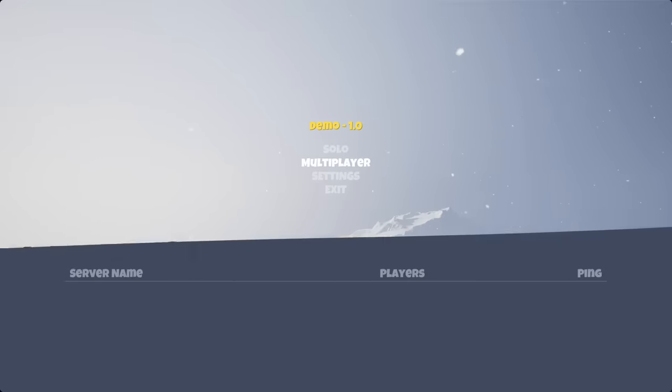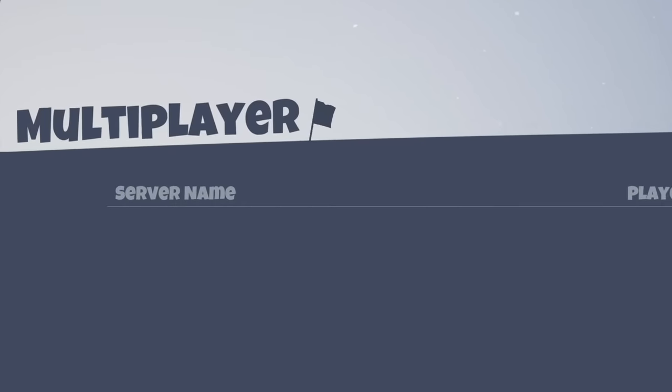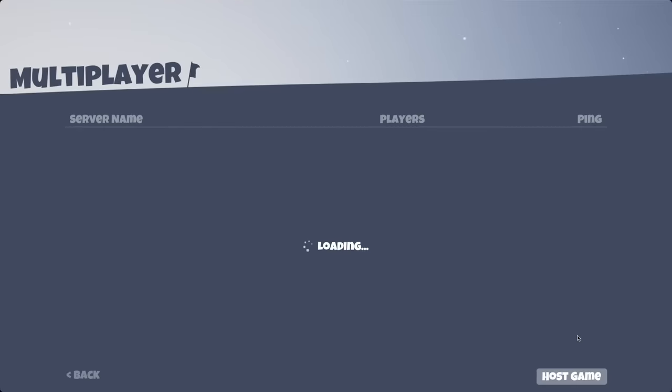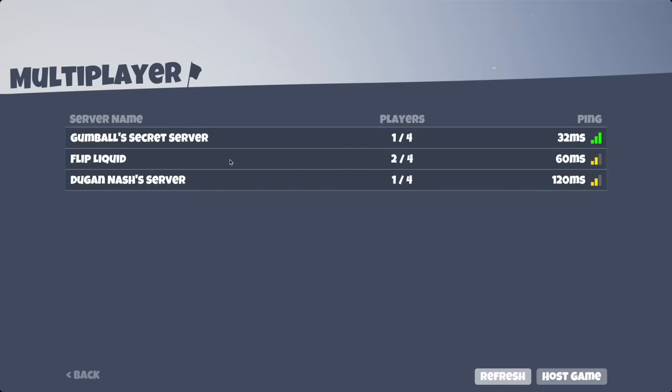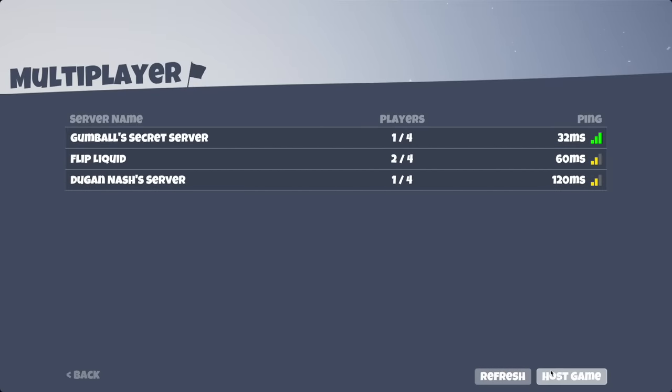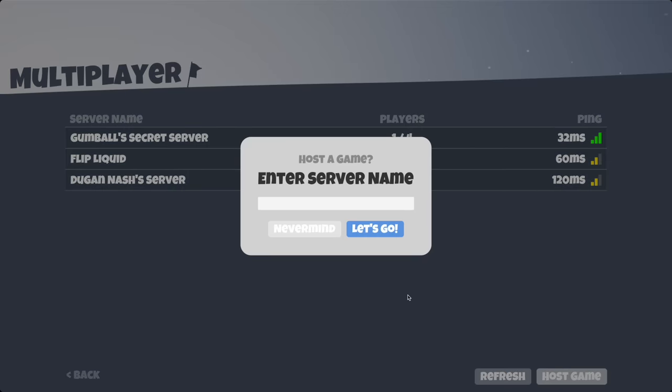One thing I had a bit of fun with was this waving flag animation. The flag was actually simulated in Blender and exported as a transparent video, and I'm thinking these animated silhouettes could be a pretty cool theme for the in-game UI. Finally, I added some really basic modals for things like joining and hosting servers.